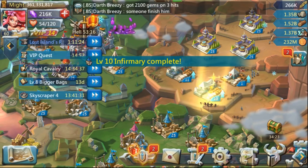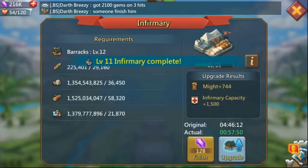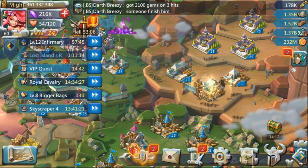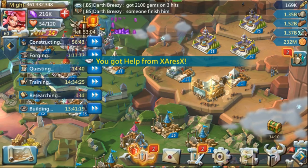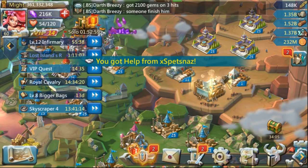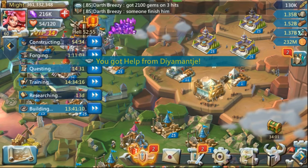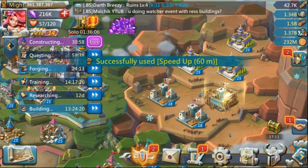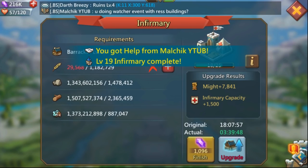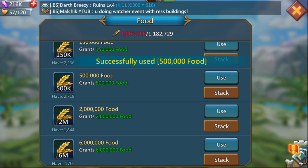If you just use gems and no speed ups, you're looking at spending about 15,000 gems on one event. That does depend on your construction percentage and the heroes you have to help with construction, but roughly 15,000 gems. If you're using speed ups, you can expect to use just about 10 to 12 days of speed ups.